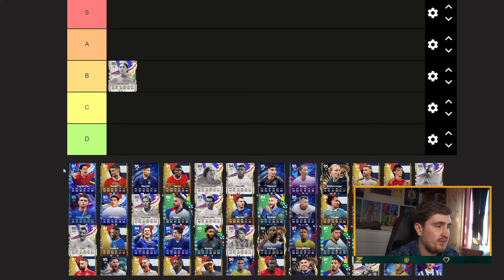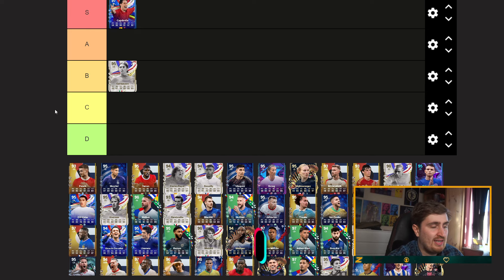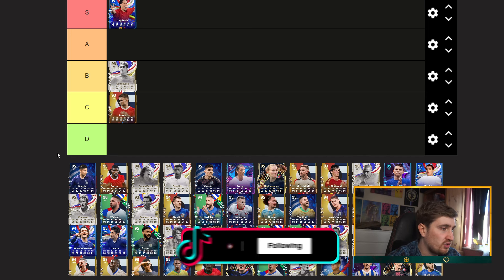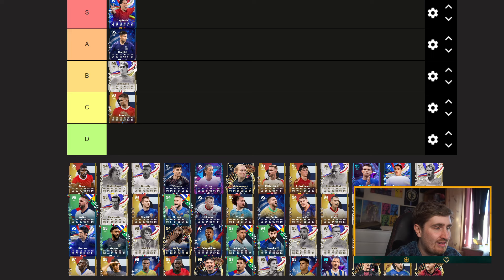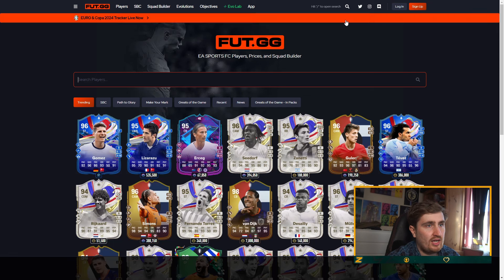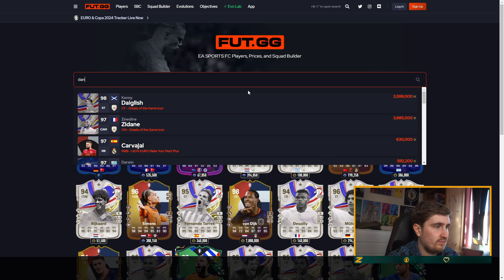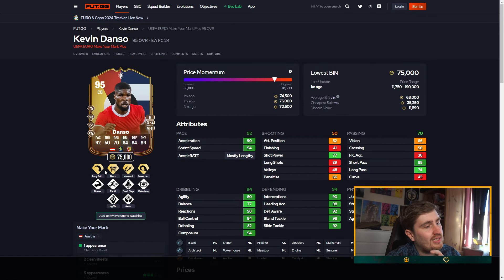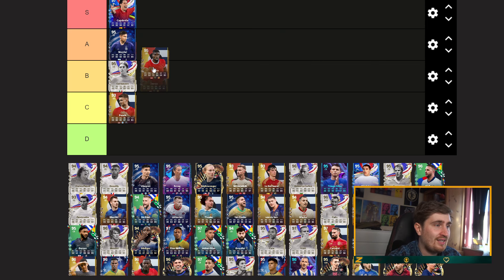I'm going to put the first card in B — very good but a bit small, lacks in a couple of areas. Captavia I'm going to go S-tier — I think he's as near as good as it gets. Poch I'm going to go C — very good still. Montil I'm going to go A. Dancer is a pretty good card — he's got all the play styles you want other than anticipate and his stats are absolutely insane, but without anticipate I'm probably putting him low A to A.